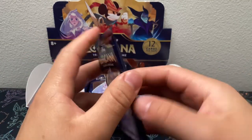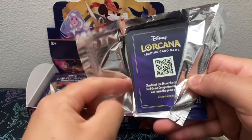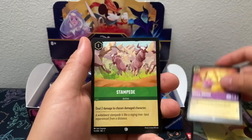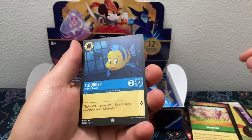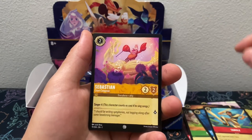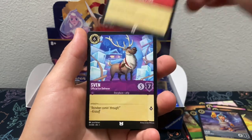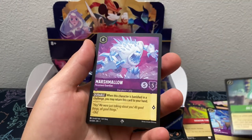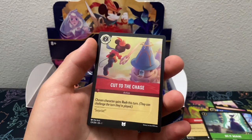Alright, moving right along with the next pack — Elsa artwork. We got the Magic Broom, Stampede, Flounder. Heard this is one of the best cards in the set — we'll see. Tangle, Sebastian, Tinkerbell, Lilo, Dragonfire, Sven, Do it Again. Got a Marshmallow Super Rare, and an Uncommon Cut to the Chase.